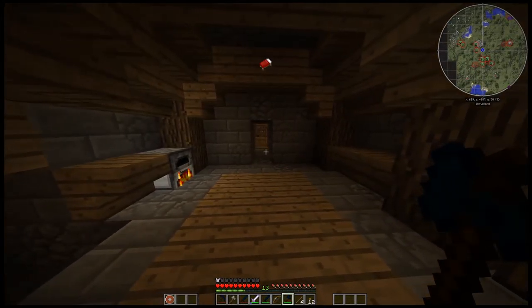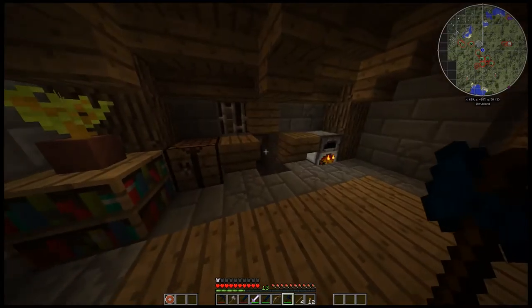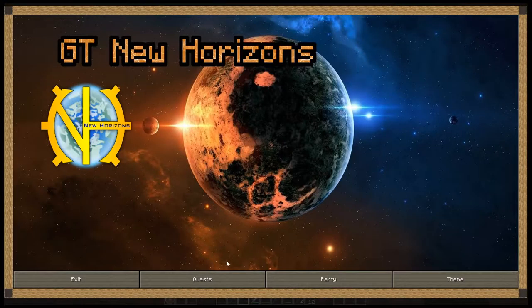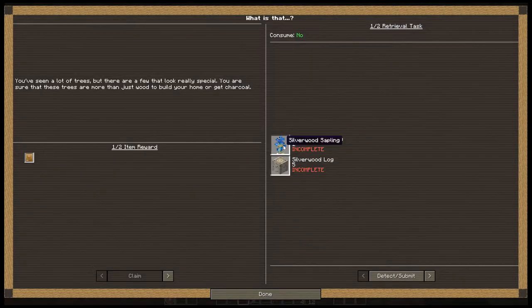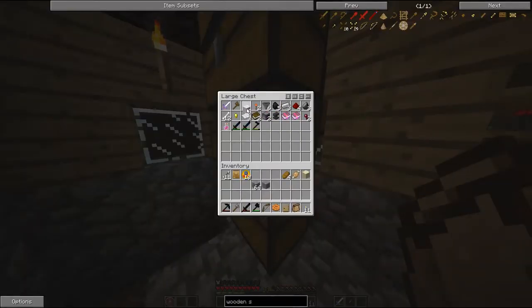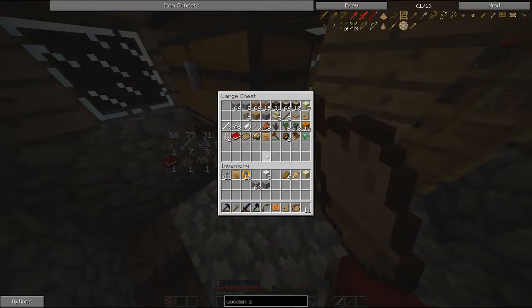I picked up that bed and it looks like I completed the quest, or at least updated it. Let me complete it - oh that's nice. It looks like there's still a monster around here that I need to kill. We completed that quest - claim it. It looks like we have to go get a silverwood sapling. You don't actually need a saw blade for carpet - you can just use two pieces of wool. If you were going to make it, you just do this - there's your two to three pieces of wool you'll need for your bed, in case you don't find a dungeon.